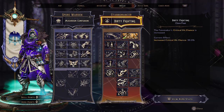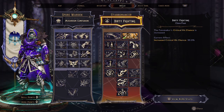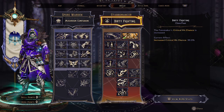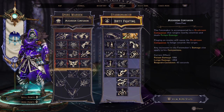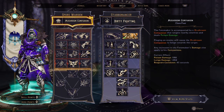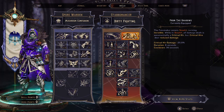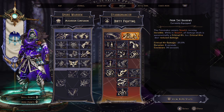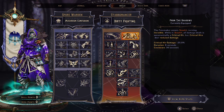Let's talk about the skills for our Stabomancer Spore Warden build with the Stabomancer focus. Stabomancer is going to give us Dirty Fighting, which increases our critical hit chance by 30%, and the Spore Warden is going to give us our Mushroom Companion. The main ability is going to be From the Shadows — the Fate Maker can enter Stealth, which turns us invisible. Every hit is going to be a critical hit, but critical hits are going to deal reduced damage.